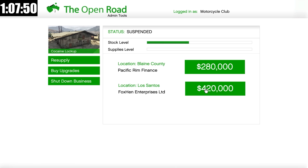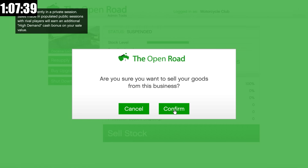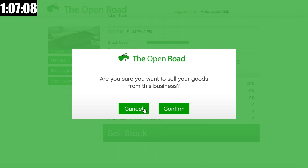We have $420,000 worth of product to sell. I'm very quickly going to resupply here as well, and then we're going to get into our sell mission. I am selling in an invite-only session simply because I don't want the chance of getting griefed. It's important to keep in mind that you can get multiple sell vehicles — if you have one-third of the stock filled up you'll get one sell vehicle, two-thirds gives you up to two, and fully filled up gives you up to three to four vehicles.